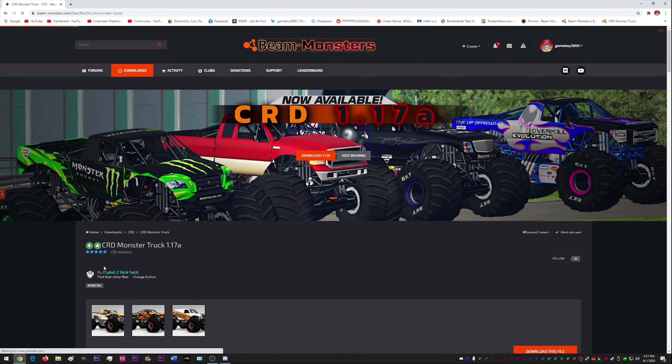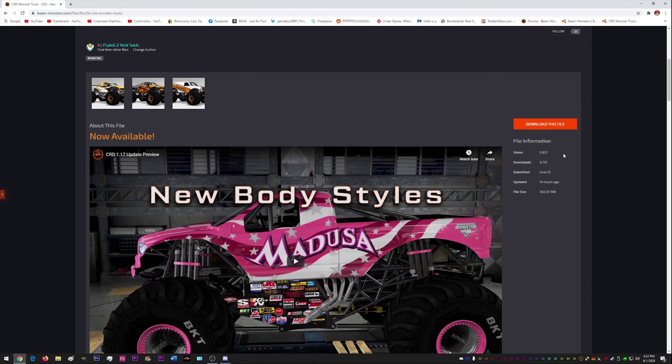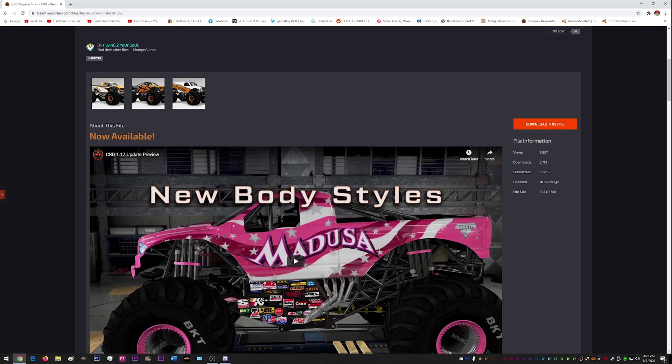Let's go to the featured files, and here we can see 1.17a. We have the download button, we have a massive number of downloads already — that's insane. We're going to hit download this file, and you do want to download both of these files. If you only download CRD and not the add-on pack, you will not get any of the F-250s and only a couple of BeamNG F-150 skins.